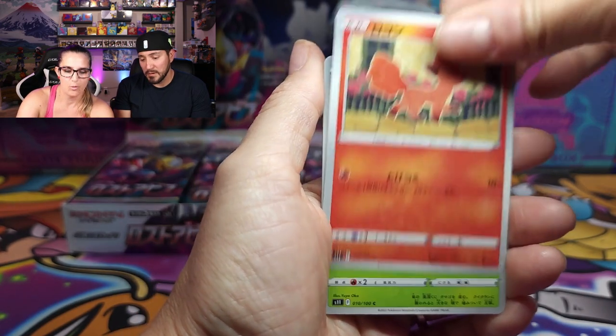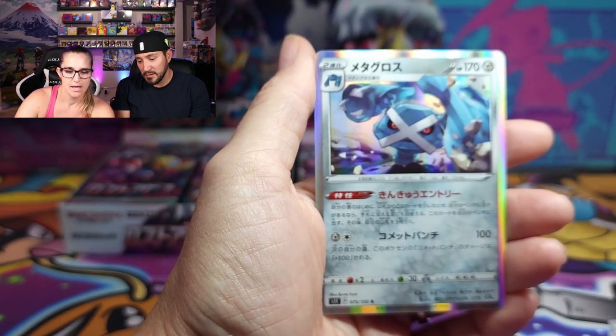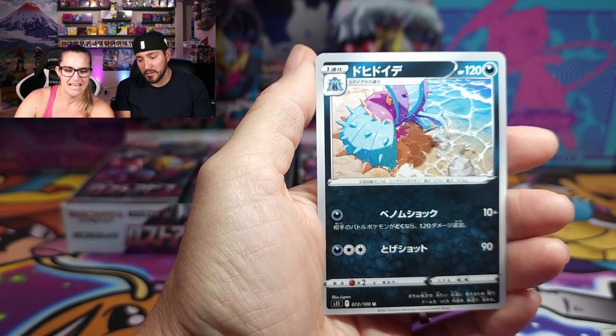There's a little Vulpix there — oh, is that a Durant? Look at that. Oh, we got Holo Metagross right there. And what is that one?